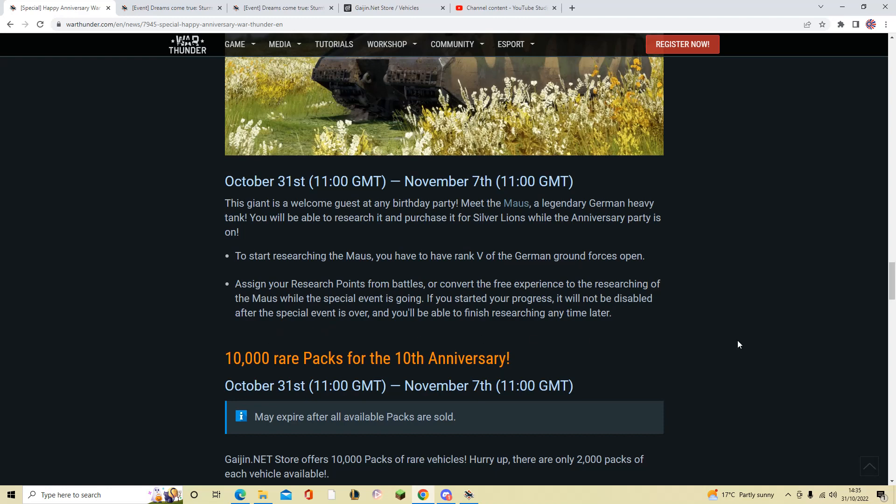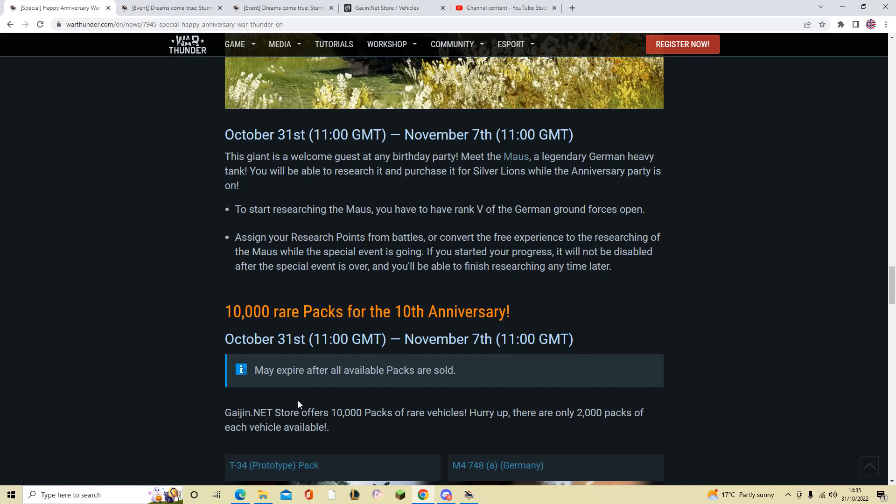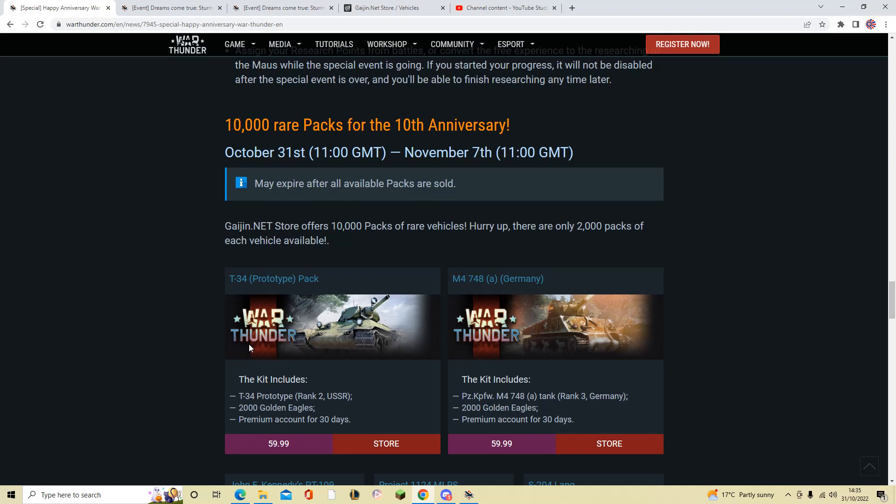For the 10th anniversary, Gaijin's net store is offering 10,000 packs of rare vehicles — only 2,000 packs of each vehicle available. These include the T-34 prototype and the M4748A, more affectionately known as Hermann the German Sherman. The T-34A is basically the same as the T-34 1940 but rarer and comes with a cute little light. Both vehicles come with 2,000 gold and 30 days of premium. Very rare vehicles, so if you want them, now's your chance.